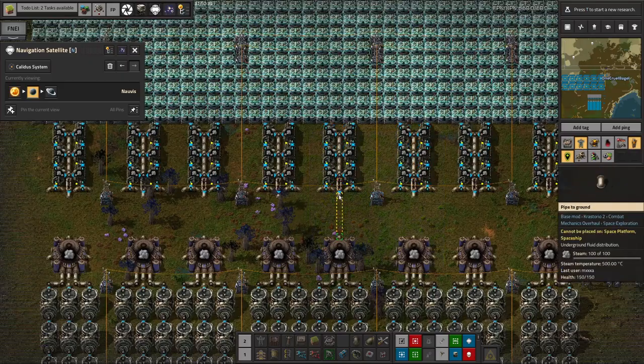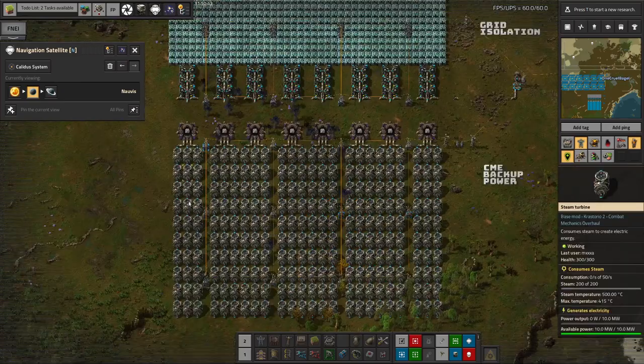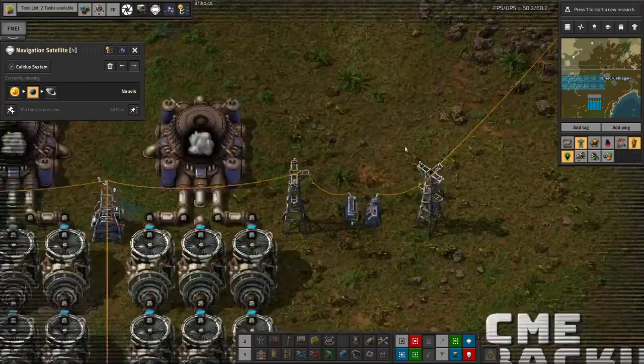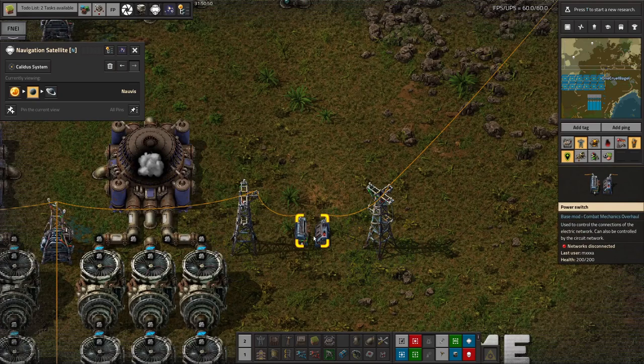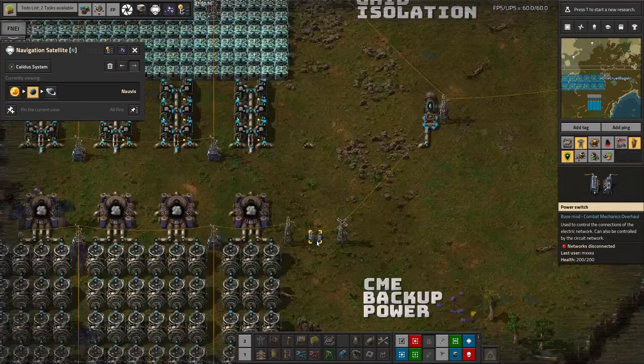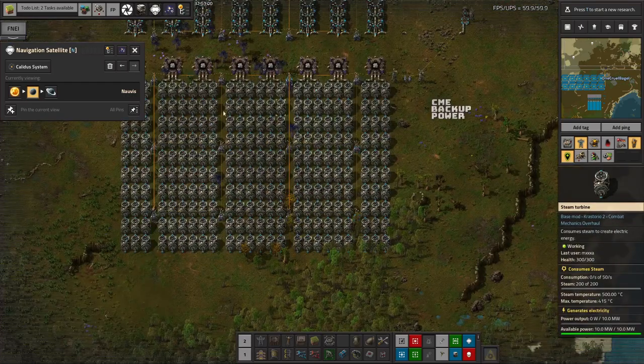The next step is the steam is then being put into here. If we do need the power out of these, we have a switch in here that will link it to the main electrical grid. We can flick that switch manually - there's no control circuitry on it. This is very much a manual switch to turn on when there's about to be a coronal mass ejection. At that point we'll start powering the base off the steam power available from here.